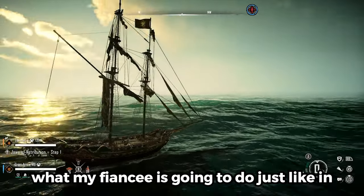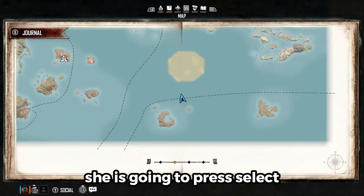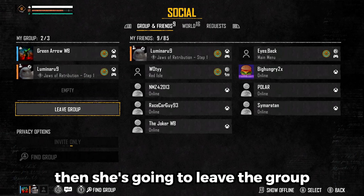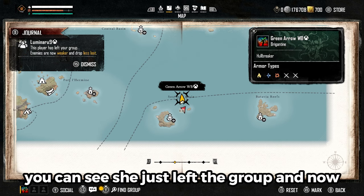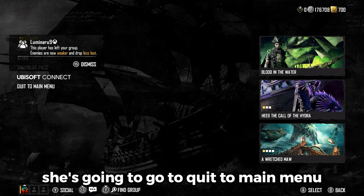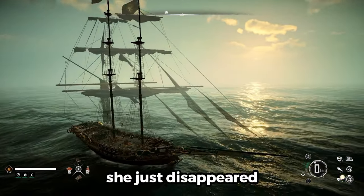Now what my fiancé is going to do, just like in the other video, is press Select, then press Y, then leave the group. As you can see, she just left the group, and now what she is going to do is press Start, then go to return to main menu. As you can see, she just disappeared.